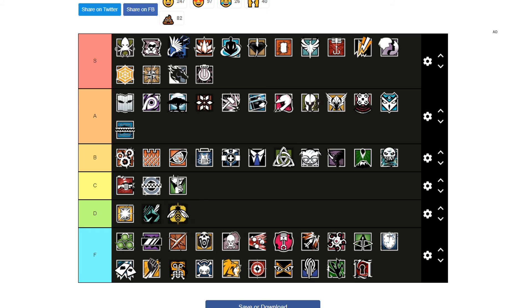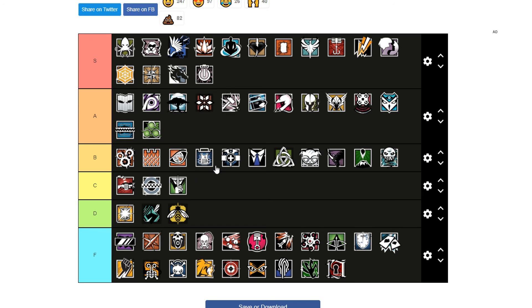Caveira is C tier — pretty mid, only good in low ranks. Zero is an A tier operator — very flexible, not bad to have, good for flank watch and provides a similar style to what Nomad does.